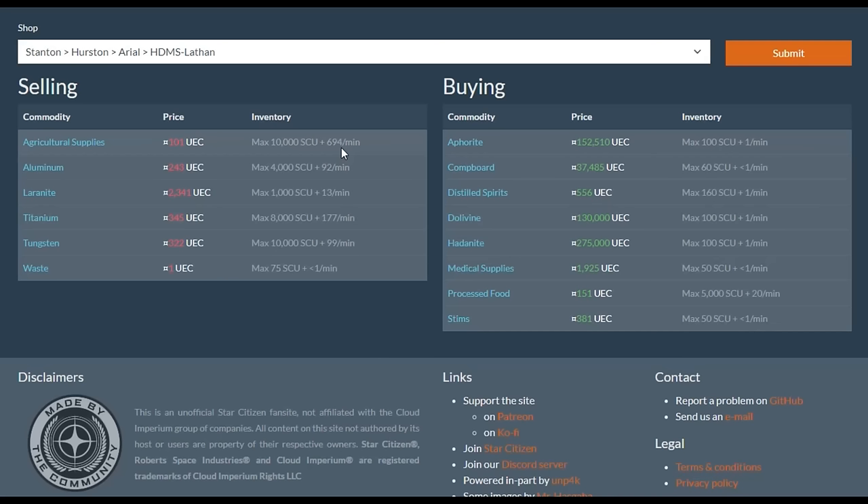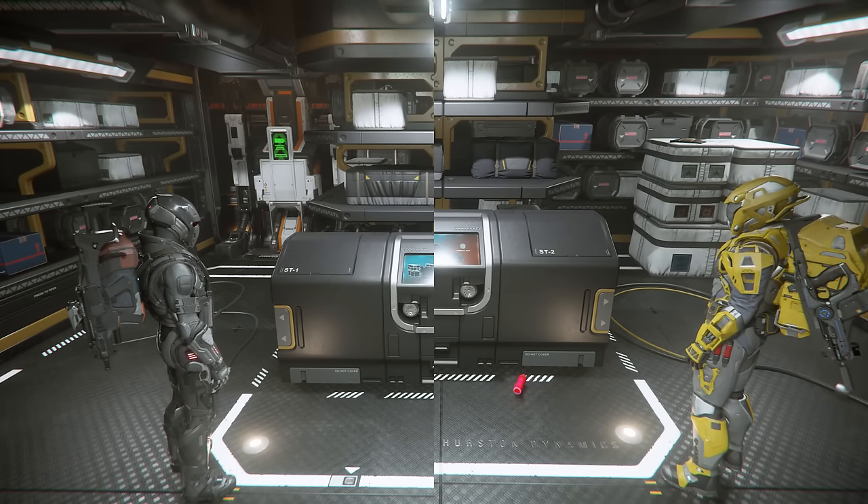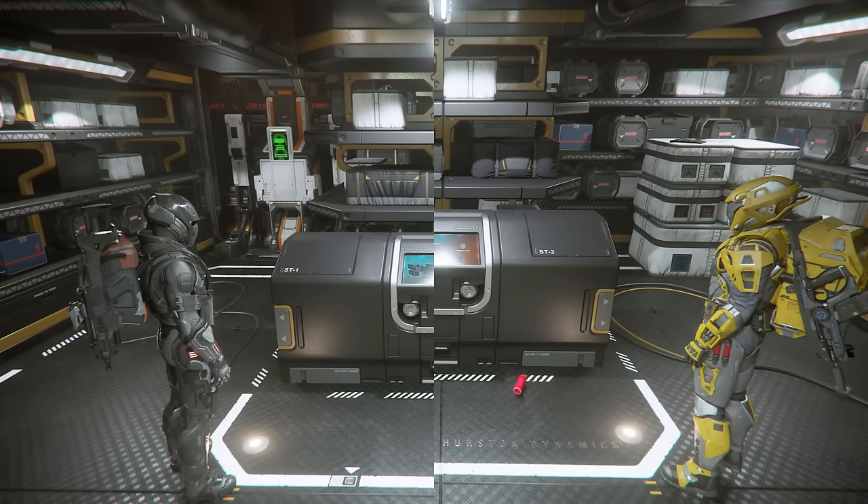The refresh doesn't literally happen every minute — instead supplies are restocked each server tick, which is roughly once every 10 minutes. The system works the same way but in reverse for selling, with certain commodities being in demand at certain locations. Each location has a maximum demand and a refresh rate that refreshes with the server ticks. Something really important to understand is that these inventories and refresh rates are shared across all server shards. So just because you find yourself stood alone at a kiosk doesn't mean there's not somebody else on a different server shard waiting for the same refresh of stock.